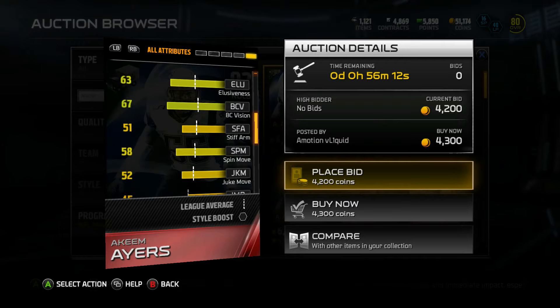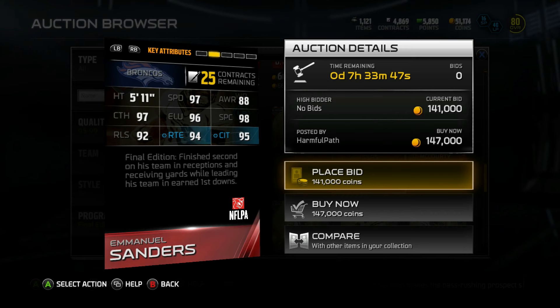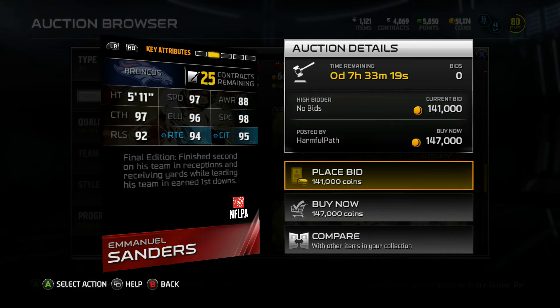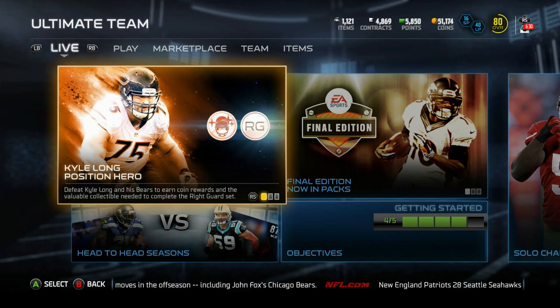This week's final edition — we got a 96 overall Emmanuel Sanders. Check him out: 5'11", 97 speed, 98 spectacular catch, 92 release, 94 route running, and 95 catch in traffic. Final edition, he finished second on his team in receptions and receiving yards while leading his team in earned first downs — and that's crazy because he played with Julius Thomas and Demarius Thomas. He was second in receptions and yards but first in earned first downs — a pretty impressive stat from Emmanuel Sanders. Looks cool but costs a bit too much at this stage. Short quick receivers are a dime a dozen right now. Hope y'all enjoyed the video — there are a lot of final edition and NFL Movers gems, so if you're building a budget squad, check those two programs. I'll see you guys in the next one, take it easy, peace.